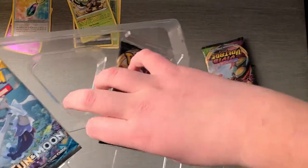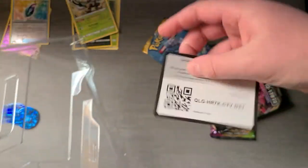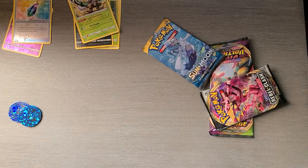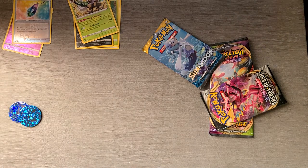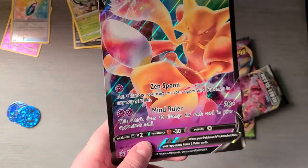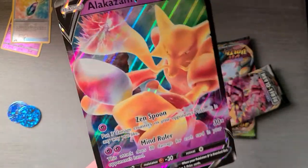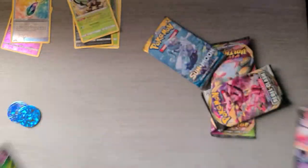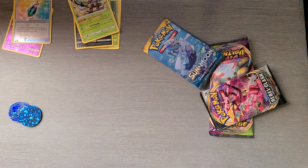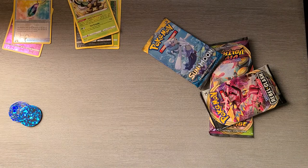So we got two Vivid Voltage, one Rebel Clash, one Sun and Moon, and a code card for you guys. You get the Alakazam promo — the big one — and then the normal sized one. Which are nice cards. I like them. They're really nice.